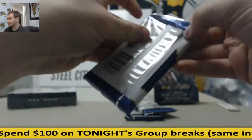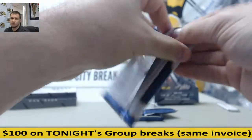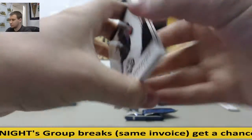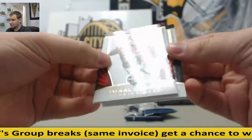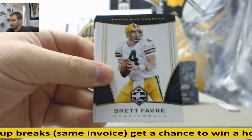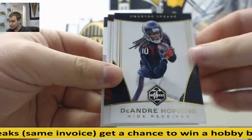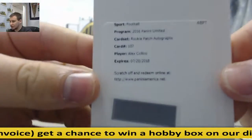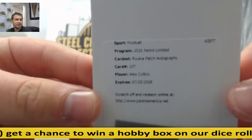Let's see what we can get here. Got a redemption here — Jamal Charles, Brett Favre, DeAndre Hopkins, Steve Young, and a Rookie Patch Autograph: Alex Collins for the Seahawks.